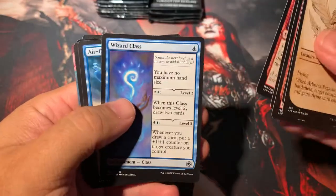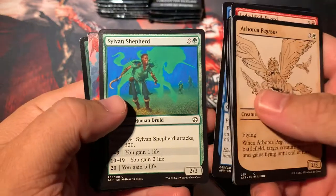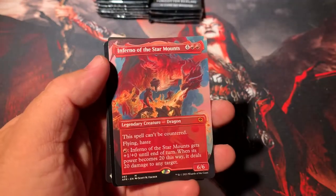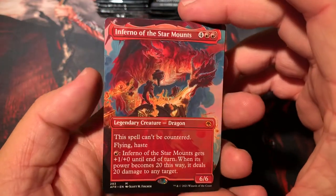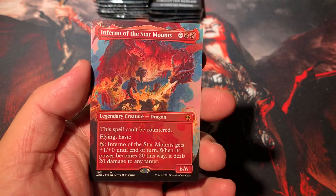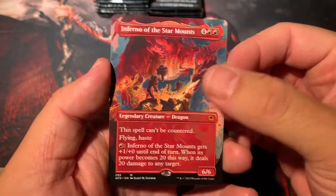Iron Golem, Magic Missile, Wizard Class — we got one for wizards. Air Cult Elemental, Sylvan Shepherd, and a full art Inferno of the Star Mounts mythic. So that's the second one — we got the regular version and now we got the sweet looking full art.